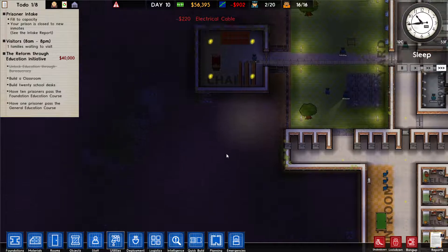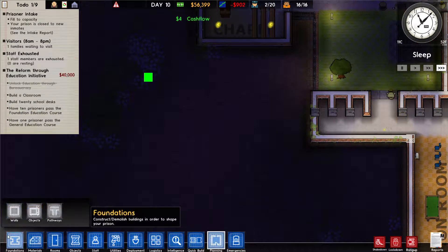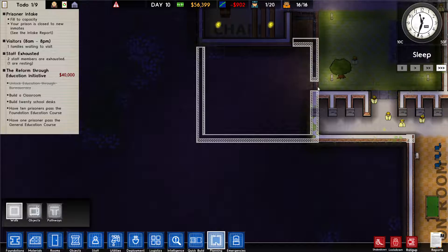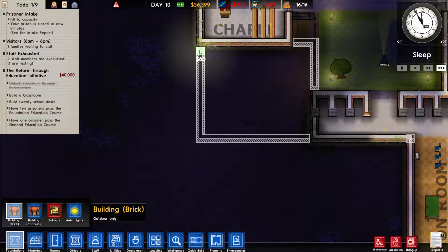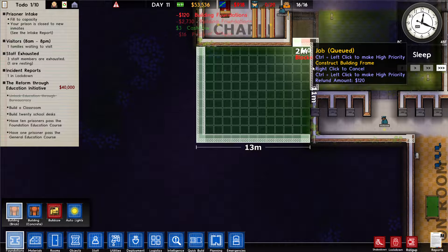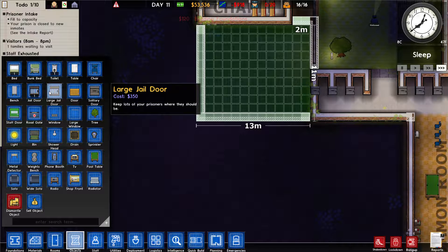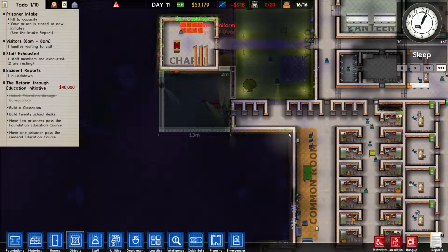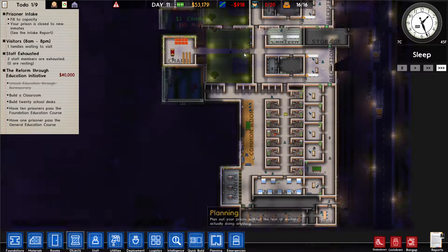Right, let's do this shower room. We want enough for all the prisoners — that's 11, 12, 15, 16 — so we'll do that and grab utilities from the water down here, running small pipes up and along. Hopefully that should be enough for our prisoners.